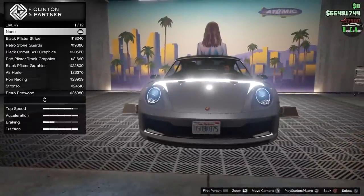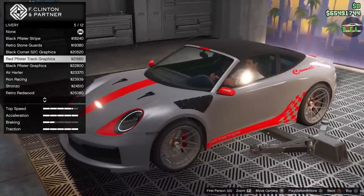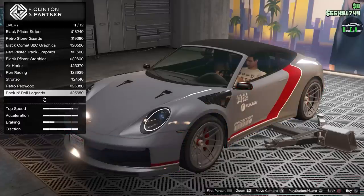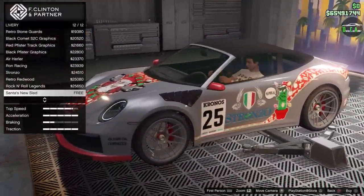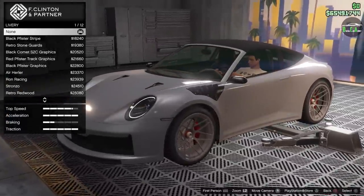Lights — throw some xenons on there. Liveries — you got the black Pfister stripe, retro stone guards, Comet S2 graphics, red Pfister track graphics. All of these are the same liveries from the standard S2 — pretty much the entire customization. Ron Racing, Redwood Pfister, Rock and Roll Legends. There's also Santa's New Sled, which came out during the festive week, but we couldn't get the actual car until now. You unlock this during the festive week, but they didn't give you the actual car until after Christmas — in January. I'll skip out on the stripe for now.